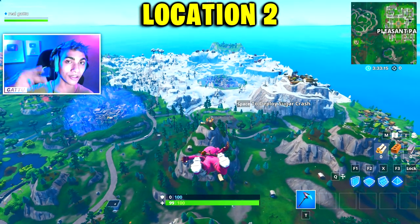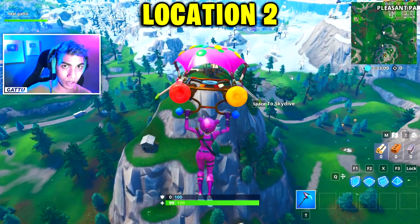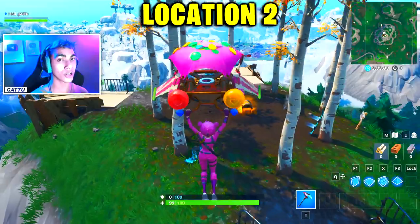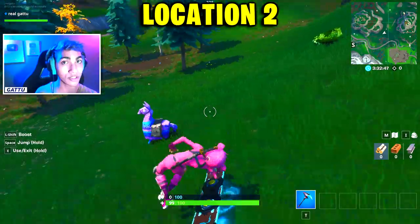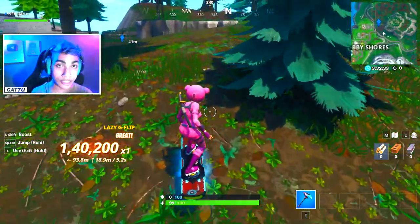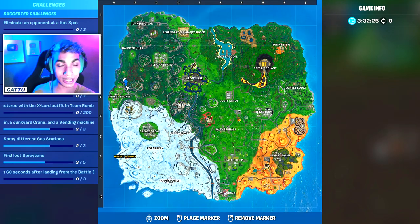This is the second location where you can complete a time trial east of Snobby Shores. Drop at the hilltop with the circle of trees — over here you can find a ton of drift boards. Take one and follow the gameplay going on in the background. The time trial is located next to Snobby Shores, right where I placed my mini marker. This is the exact minimap location, so just come here, start the time trial, and you'll be done.